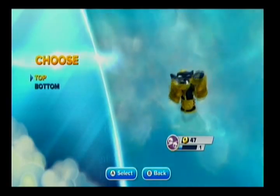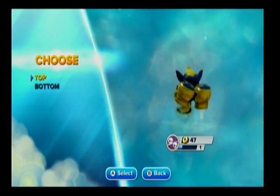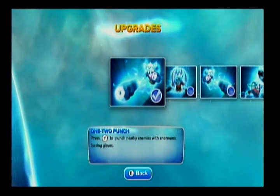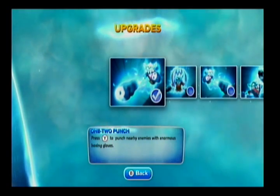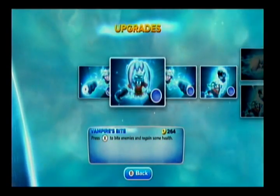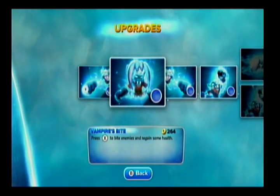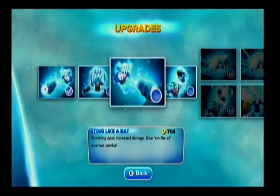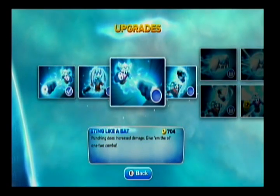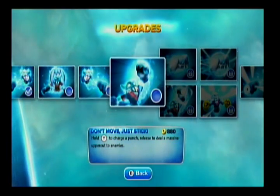Now let's look at the upgrades — everything I talk about is for the top half until I say otherwise. Right now the one-two punch deals 24 and 36 damage respectively. Press Y to punch nearby enemies with enormous boxing gloves — it looks really cool and it's effective. First purchased upgrade is Vampire's Bite: press X to bite enemies and regain some health. You get a tertiary attack, you deal damage, and you get health back. Second purchased upgrade before paths is Sting Like a Bat — punching does increased damage. Hold Y to charge a punch; release to deal a massive uppercut.